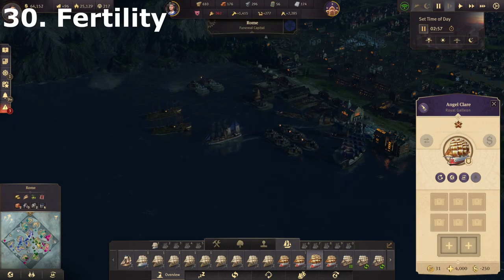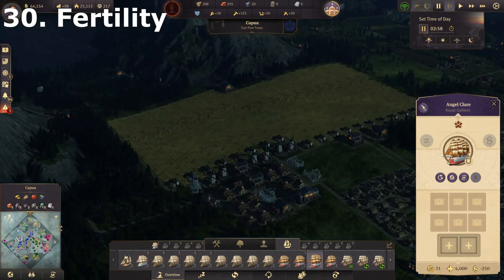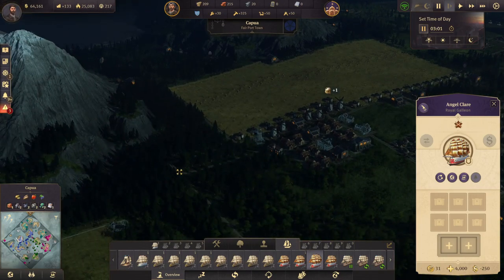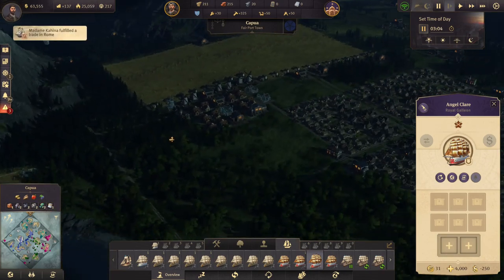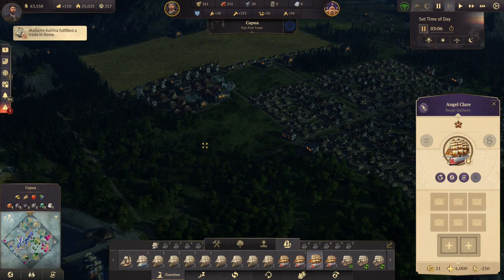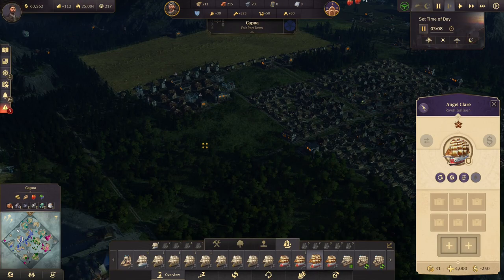Before you colonise another island, make sure it has the right fertility that you need for what you want to build. Sometimes I've colonised islands wanting to build beer or bread, and there's no wheat fertility — and there's not much you can do about it very early on. So just make sure you double-check that before you colonise and secure what you need.